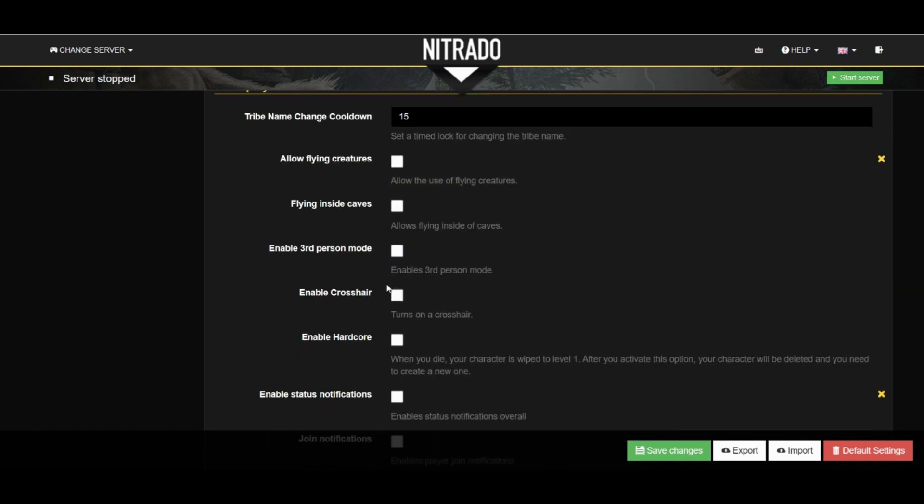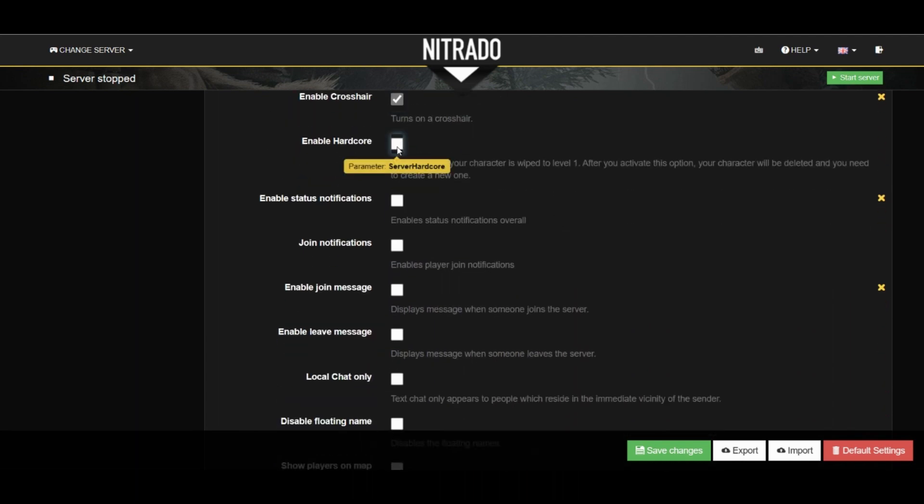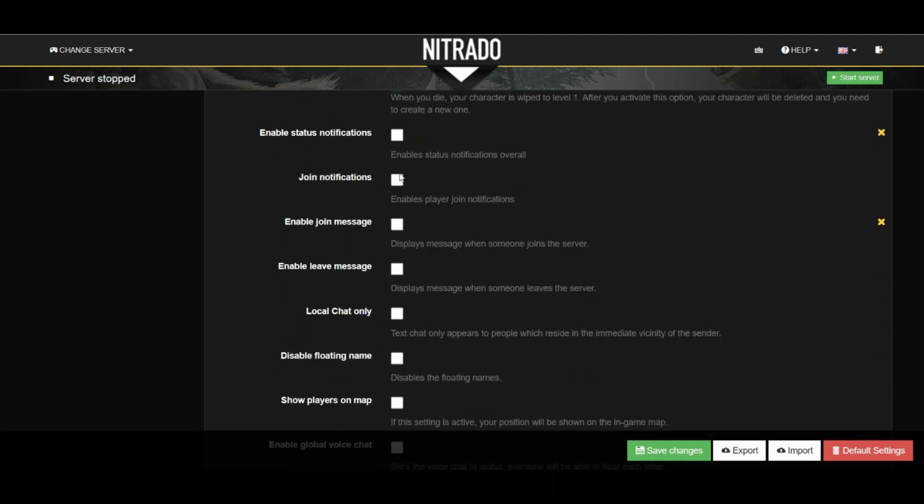Now we get to the gameplay section. This actually has some useful boxes to check. For example, allowing flyers, enabling third person, enabling crosshairs — all of these are pretty useful to me in my game and the way that I play. And then of course the hardcore mode if you wanted to do that as well.